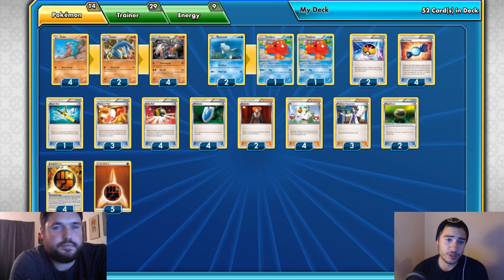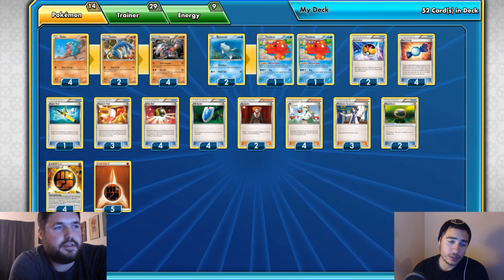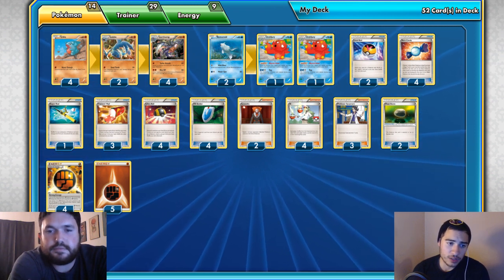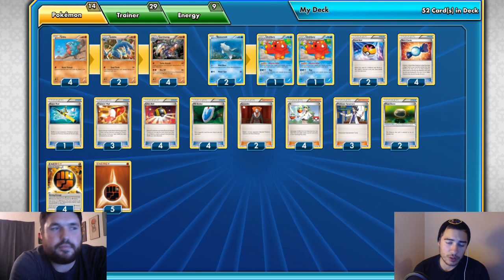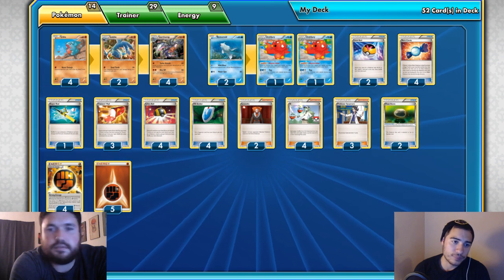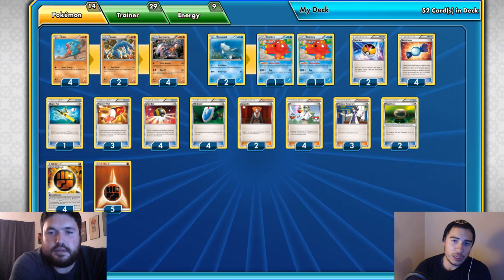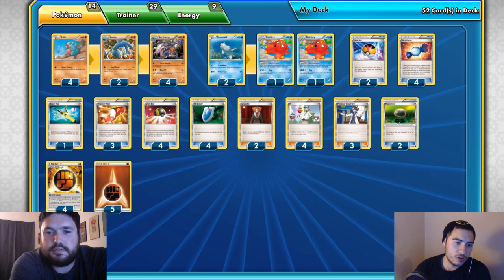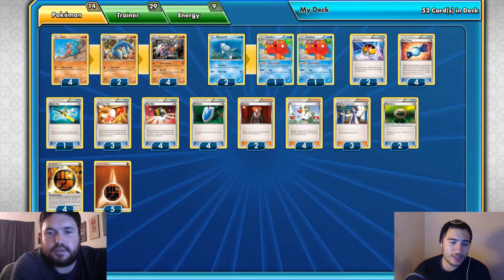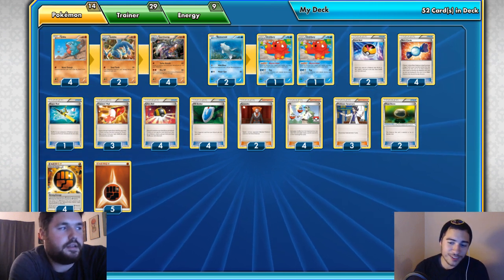You can play two Super Rod — we'll discuss that. For the energy line, that's four Strong Energy and five basic Fighting Energy. This is usually the split I like with evolutionary decks. We lost Compressor so we can't dump energy into the discard pile anymore, but we have a special energy we can reuse over and over with Turbo Assault. You don't need to force Max Elixir or a Mega Turbo-style high basic energy count here.